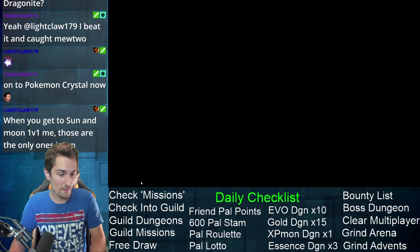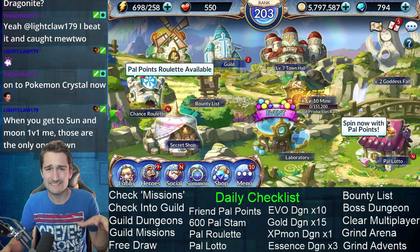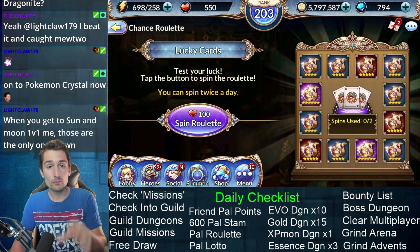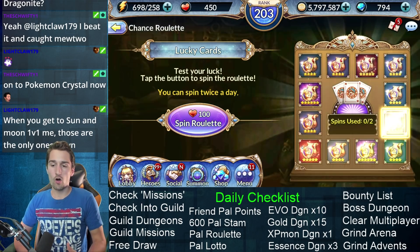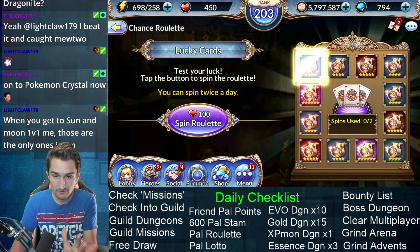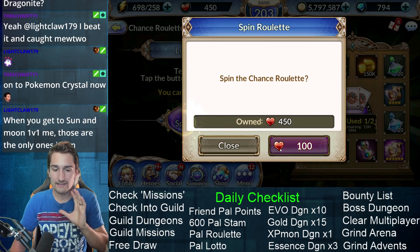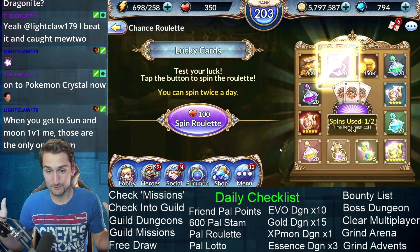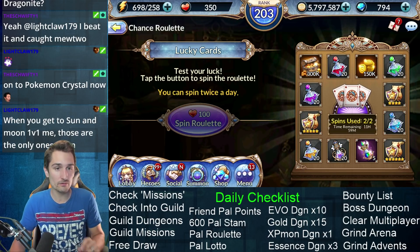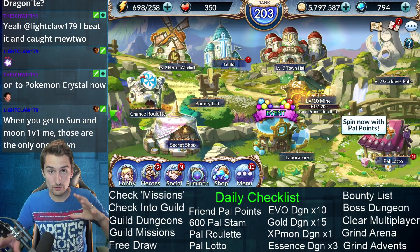Next we have the pal roulette and the pal lotto. Make sure you always hit your gold mine whenever you go to town. The pal roulette — I spin it whenever I can, always. It's treated me so well. I've gotten five and six star heroes from this roulette so often. I spin it twice a day out of sheer respect for the roulette alone. Two four-star heroes, 100 pal points a piece — totally worth it.